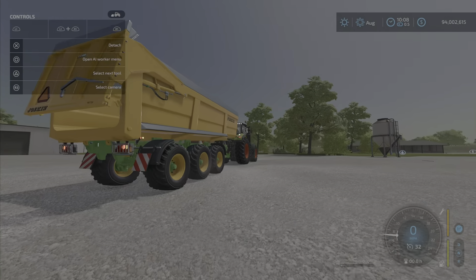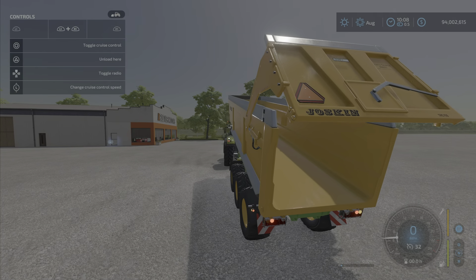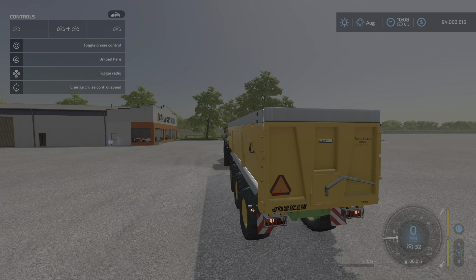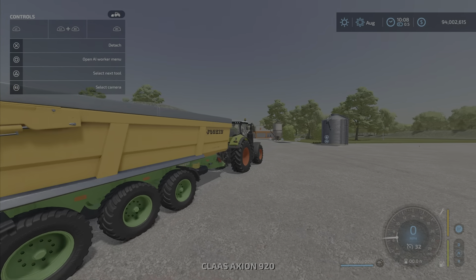Unloading works just like a typical trailer like that. It has the option to load by the grain door if you wish, though that will unload it extremely slowly.